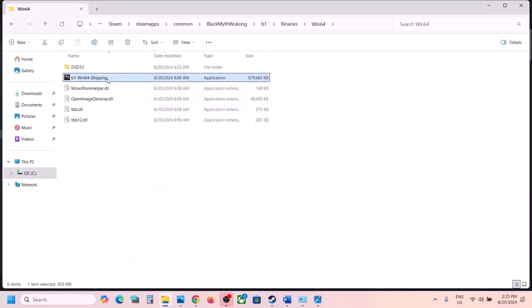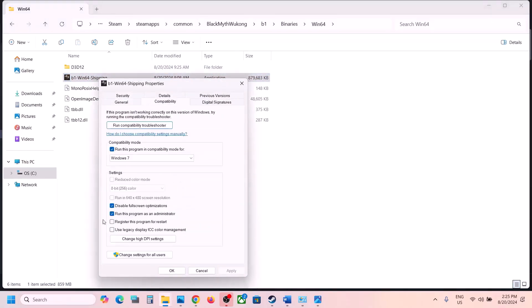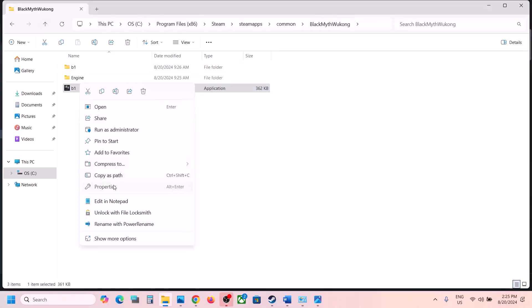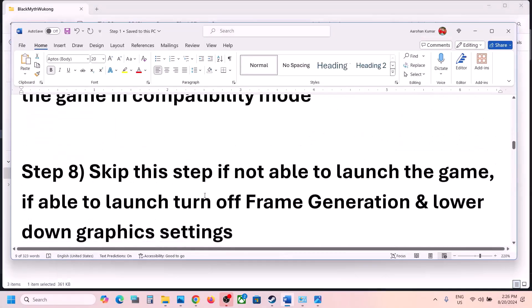This has worked for many players so it might work for you. If applying all these checkboxes still doesn't fix it, you can uncheck them. Go back and undo the same changes on the first exe file as well if needed, then proceed to the next step.